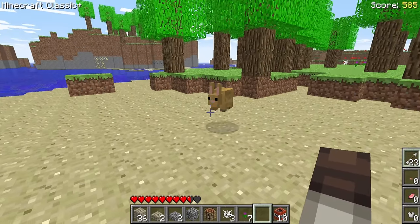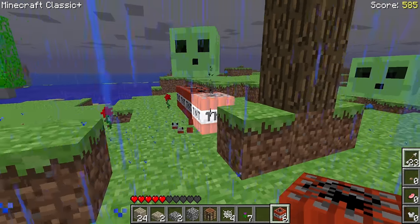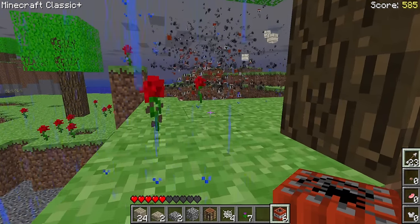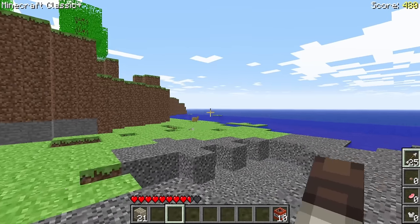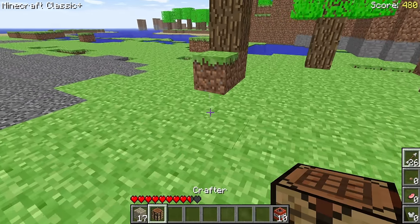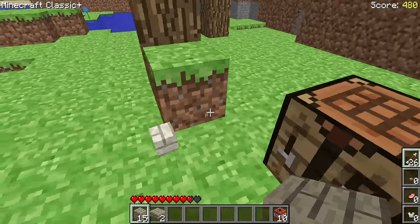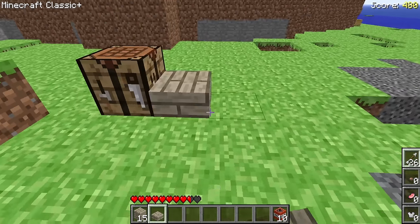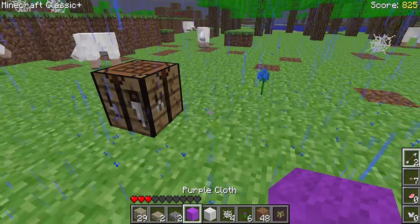There are also a few new mobs to find. Bunnies and slimes have been reintroduced to Classic, and there is a secret boss mob that I won't spoil how to find. The inventory and crafting systems in Classic Plus are entirely custom. You can get a crafter by pressing C with four planks in your inventory, then placing it, and you craft things by placing combinations of blocks on top of the crafter. For example, wool and a flower placed on top will give you colored wool.